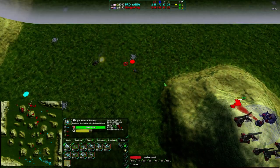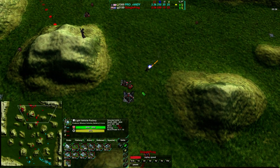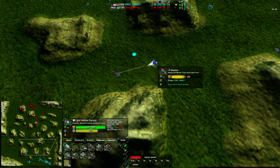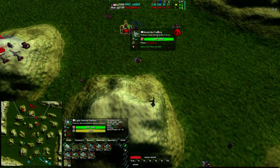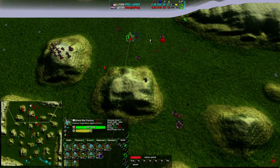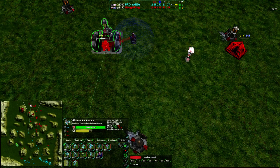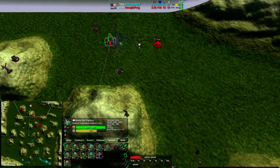GoogleFrog is able to defend against the Scorchers but with some cost — definitely not for free, losing bandits in the process. Bandits are a bit cheaper; they're about half the cost of Slashers. Convicts are being built to assist. GoogleFrog does have 15 metal income right now so he can assist that factory without losing out too much. It looks like he's spending money elsewhere though — his commander is building up defenses around the map, using up some resources away from the factory.